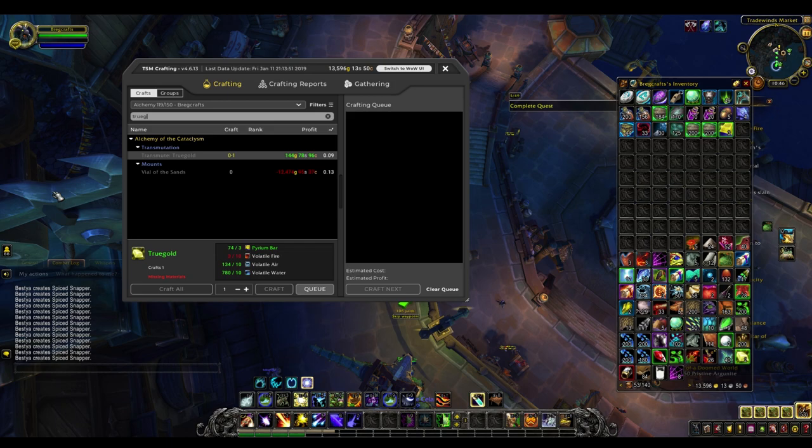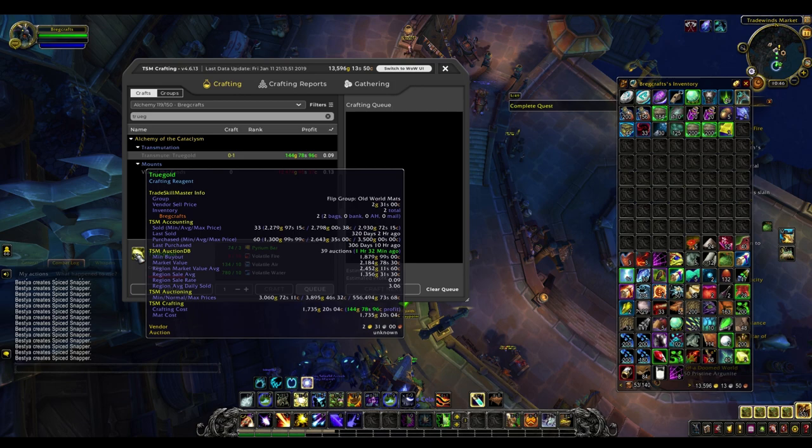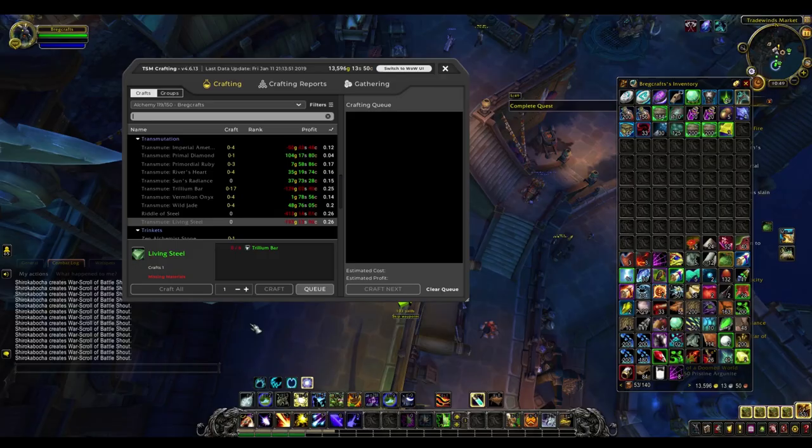Next up is true gold. While this doesn't sell quite as fast as some of the other things we've discussed, true gold is an excellent gold making method, particularly if you have transmutation mastery on your alchemist because that can proc more than one true gold each time you make it. It's basically a shuffle — you turn some pyrium bars along with different volatiles into true gold, which is used in a few things, particularly the vial of the sands recipe. Check if it's profitable on your server, especially if you have transmute mastery.